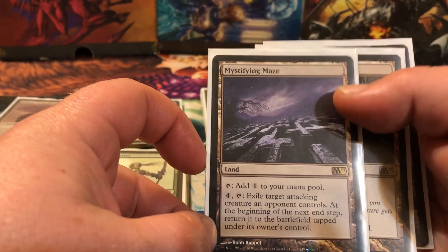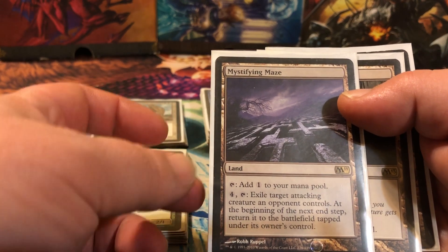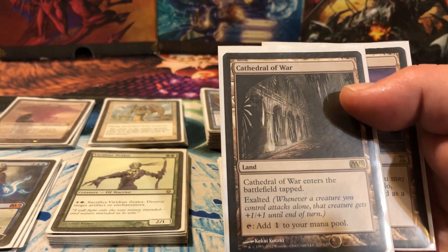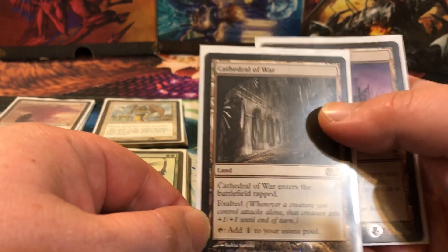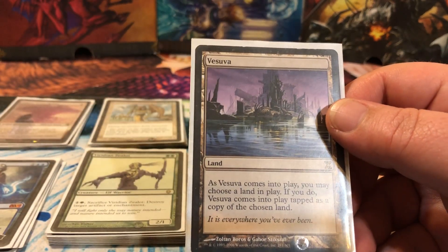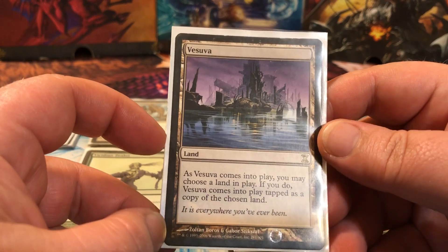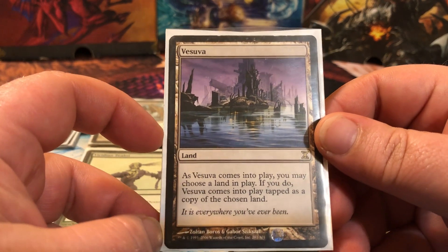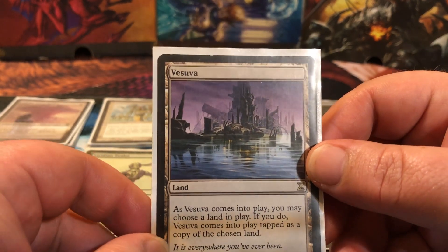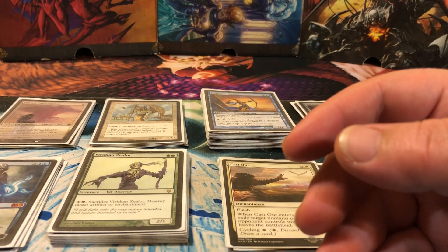Mystifying Maze — pay four to exile an attacking creature an opponent controls; at the beginning of the next step it comes back into play tapped. Good for dealing with opponents' creatures they're trying to beat you with. Cathedral of War — a land with exalted, really good in an exalted deck. Vesuva — a land that becomes a copy of whatever land you choose. Wait until your opponent gets Dark Depths in play and start removing ice counters, or make another Cathedral of War for the exalted, or just copy any good utility land that hits the field.